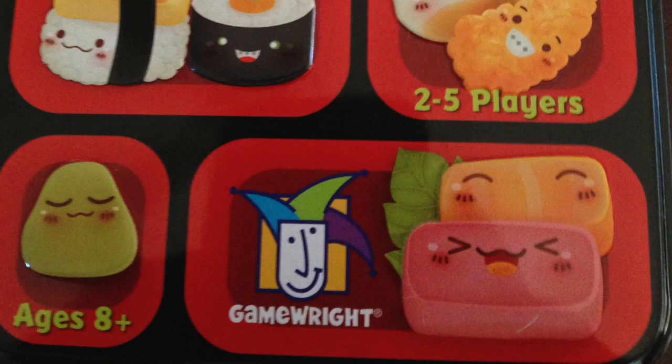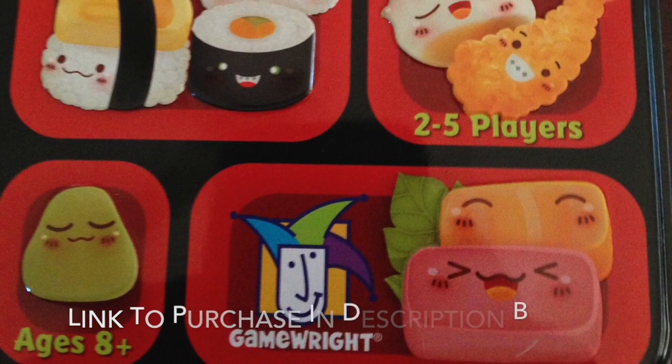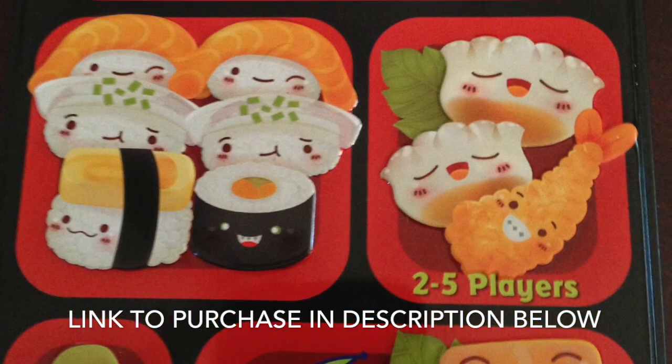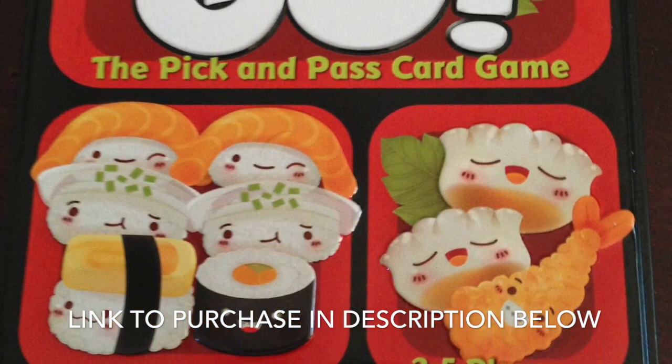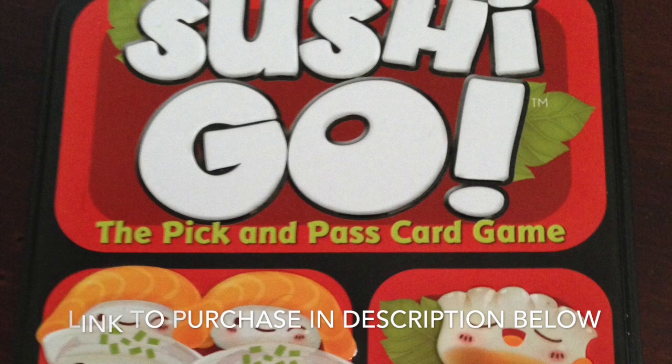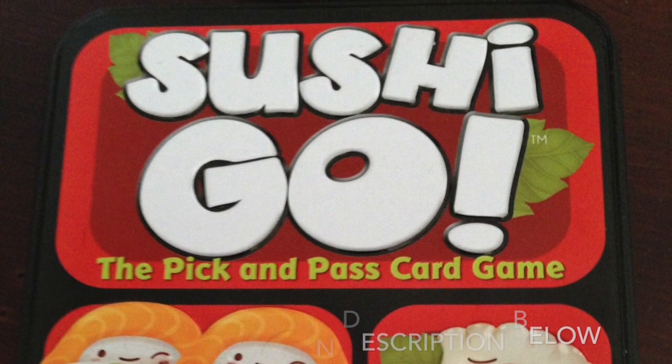Kids love it because of the cute little graphics for each of the nigiri, the dumplings, the pudding, and so forth. It's a very great game, highly recommendable for ages 8 and up, and for just a really quick game — usually lasts about 15 minutes, making it a nice filler game. Overall I would rate this about a 3 out of 5. It's easy to set up, really quick, graphics are cute, and it's fun to play. It's a really good filler game if you ever need to kill about 10 minutes, but if you want anything more intense, this isn't quite the game for you.